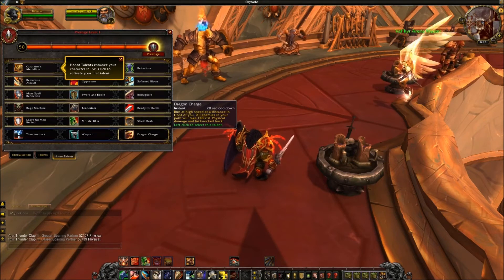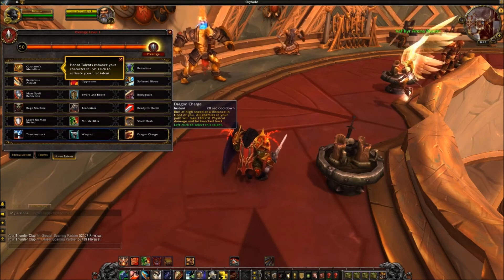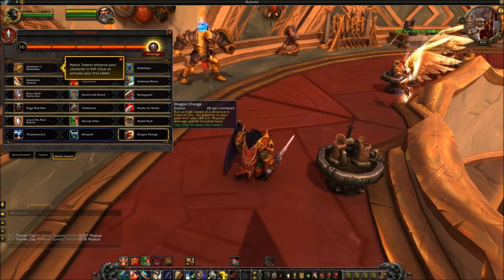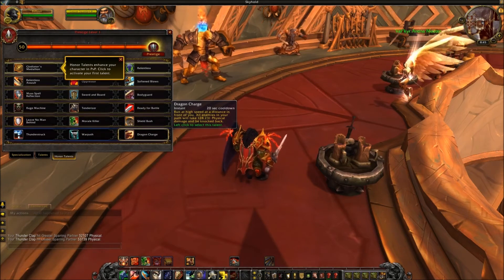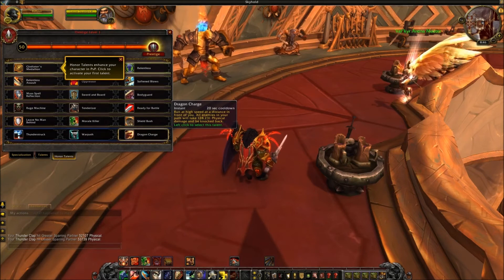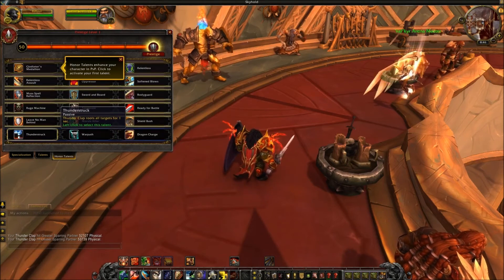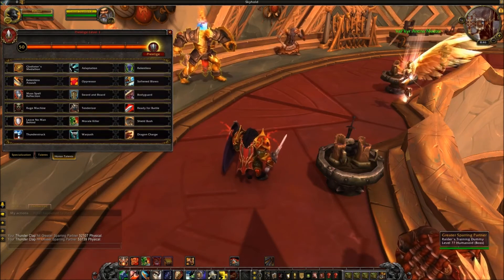Dragon's Charge is an instant 20-second cooldown where you run at high speed in a direction, dealing 128,000 physical damage to all enemies in your path and knocking them back. It functions like a skill shot — similar to a Monk's Flying Serpent Kick — so you have to line it up. It can knock everyone back and deals damage, which is a cool idea. But overall, I see Thunderstruck as the best option in this tier, with tier five being the most interesting PvP tier overall.